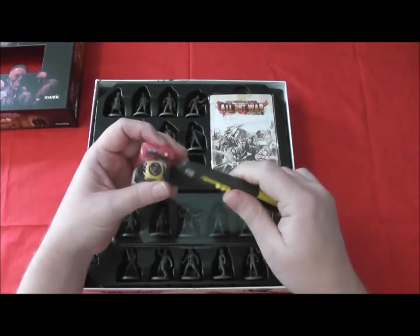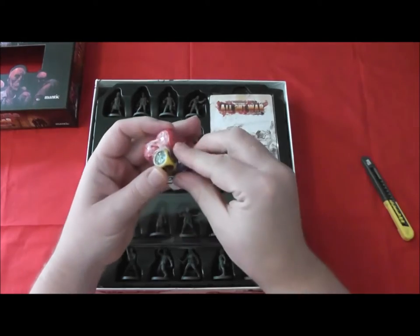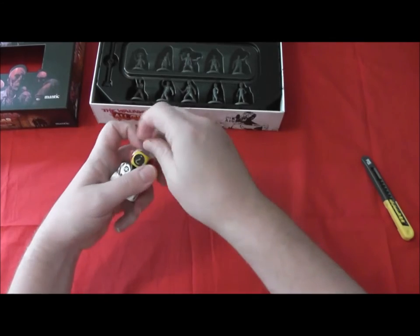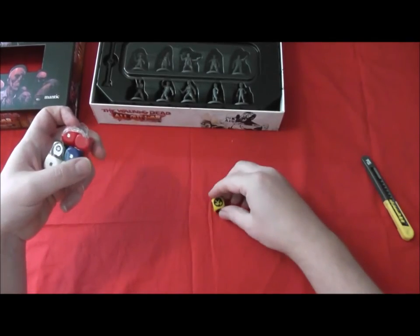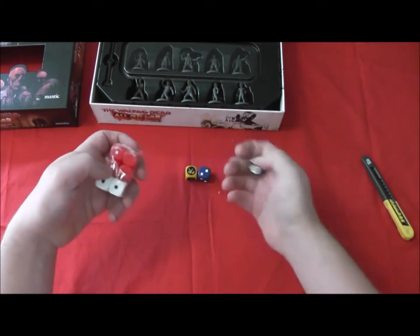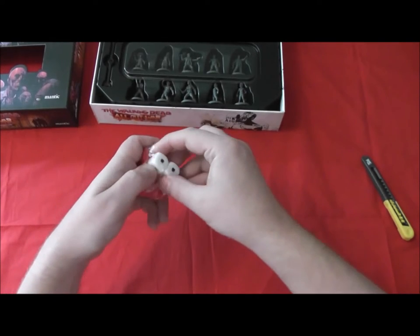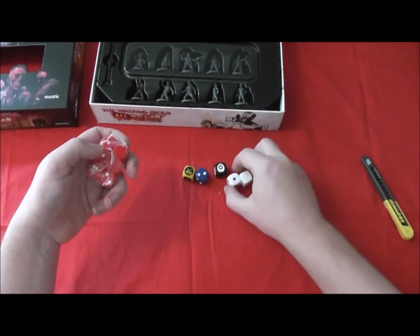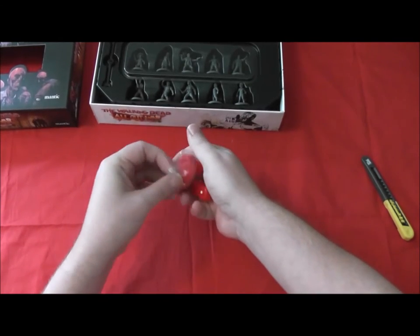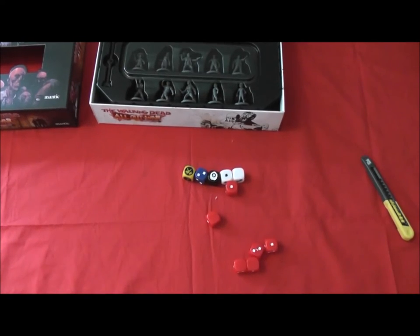There's a tiny little bag full of dice — let's get those open. Weird yellow dice with axes on, a blue one with splats, a black one with shields, two white ones with splats — or not splats — and six red dice. Very nice.